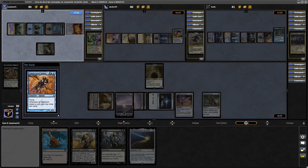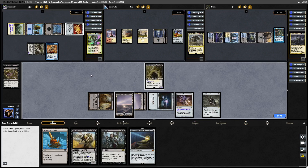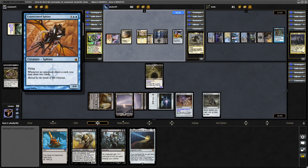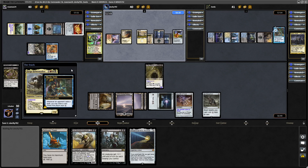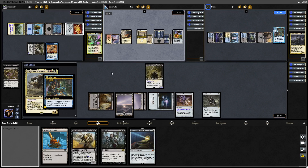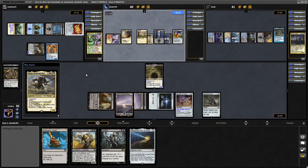A Consecrated Sphinx — that is really good with a Rhystic Study in play, assuming that people don't pay for Rhystic Study. We'll see if Zergo is the type of player to pay into the Rhystic Study. Consecrated Sphinx has already drawn our opponent a couple of cards at the beginning of Zergo's turn. Down comes our opponent's Commander — that does have haste so it only needs to hit our opponent three times. It doesn't matter how much life they gain; Zergo can take them down to Commander damage. Zergo allowing the Oloro player to draw again which allows the Sliver player to draw two.